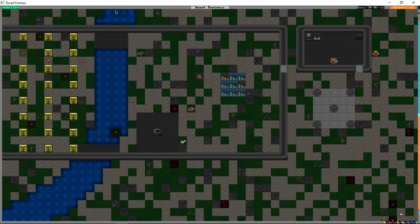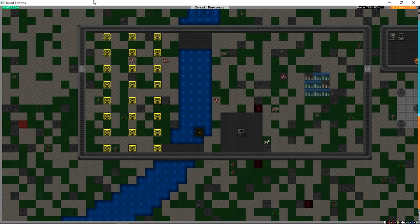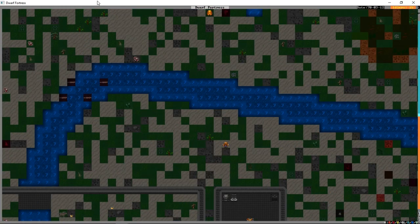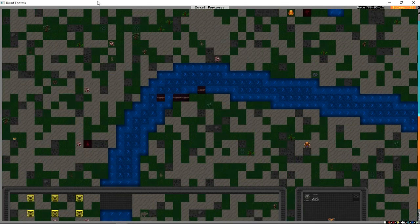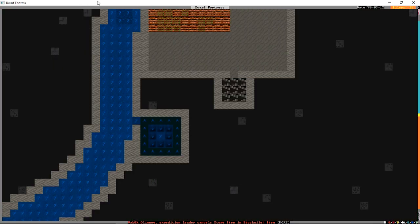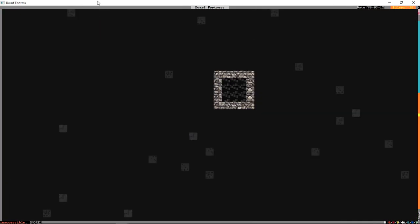Hi folks, and welcome back to Let's Play Dwarf Fortress, the Tutorial Fort. I think we're called something like Revere Ring or Watchful Walls. We have a goal in mind for this session: we'd like to make our fort more defensible. We'd also like to fill out our military, but to do that we're going to need the weapons to arm them with.